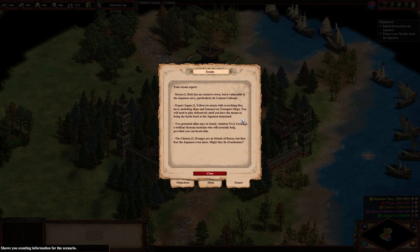Expect Japan to attack with everything they have, including ships and samurai on transport ships. You will need to play defensively until you have the means to bring the battle back to the Japanese homeland. Two potential allies may be found: Admiral Yi, a brilliant Korean tactician, provided you can locate him; and the Chinese, who fear the Japanese even more than they dislike Korea — might they be of assistance?